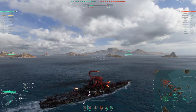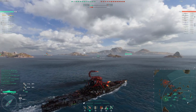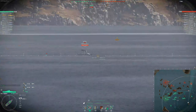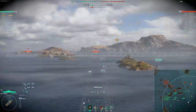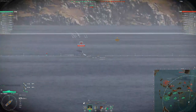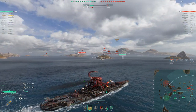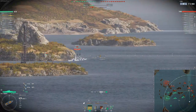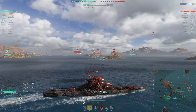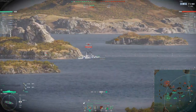There are certain situations where you do need to sit bow-in — like on a flank where you're pushing with your team. But if you're on a flank where you're holding or giving ground, you want to be in a kiting position and slowly leave while still putting pressure on the enemy so they don't just full blast toward the other flank. Here I see the Nevsky, the battleship, and the DD, and I decide to turn around into a kiting position.